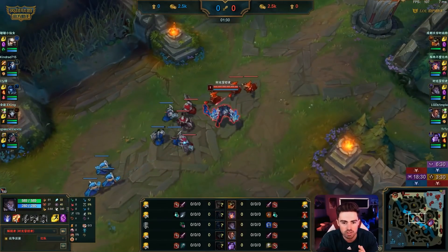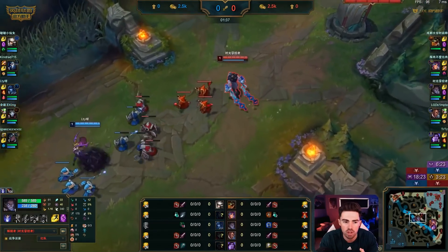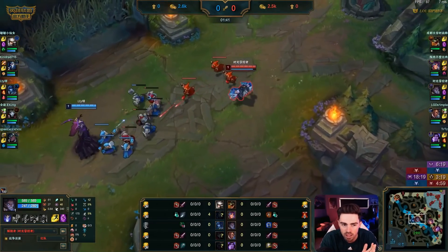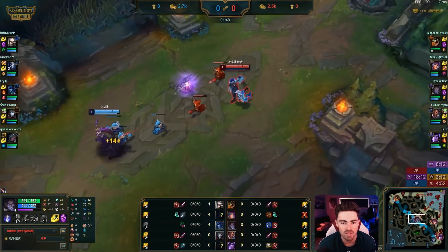These Chinese Lissandras are very dangerous. She has Ignite and Electrocute — no Lissandra on the super server goes that Aftershock, slow tempo Lissandra with TP. They are in your face, permanently fighting, looking to engage. Let's see how he's trying to situate the early laning phase.